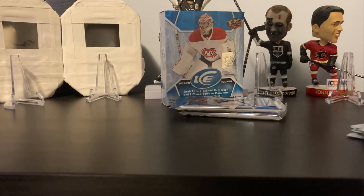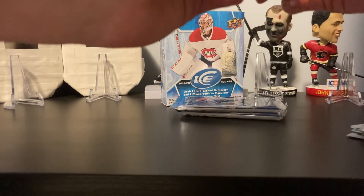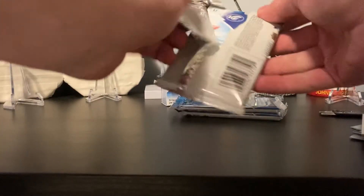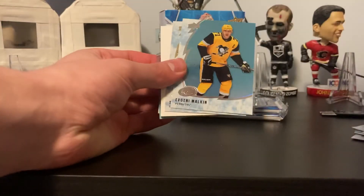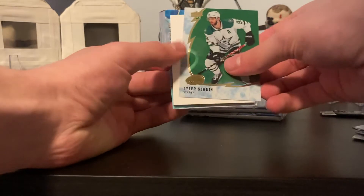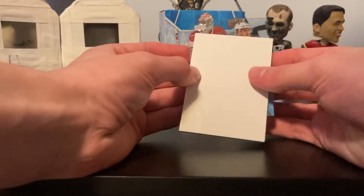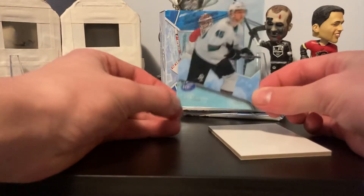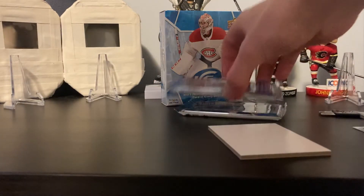Three packs left — should be getting two ice premieres and an auto in these three packs. We have a Taylor Hall, Evgeny Malkin green parallel, Tyler Seguin, Anthony Mantha, and our first ice premieres is Lien Bergman numbered to 999. That's the level four ice premieres. Two packs to go — let's hope for something big, either a big auto or a big ice premieres.